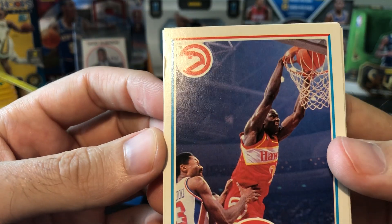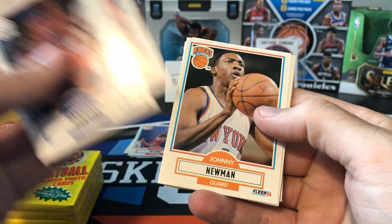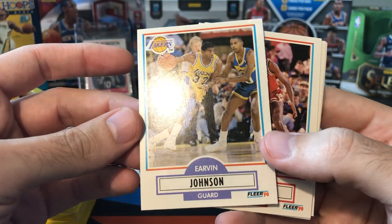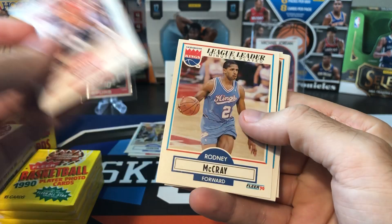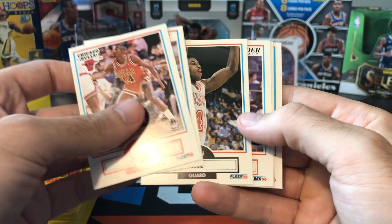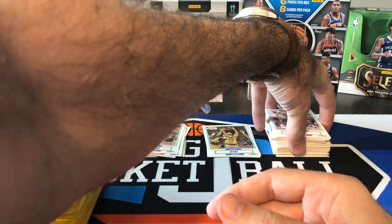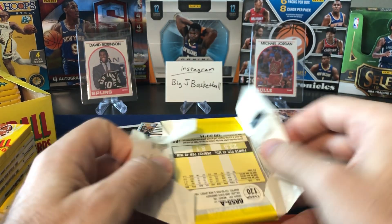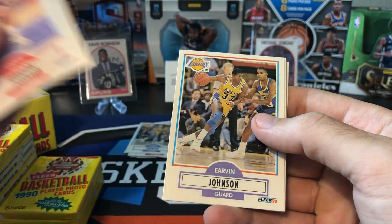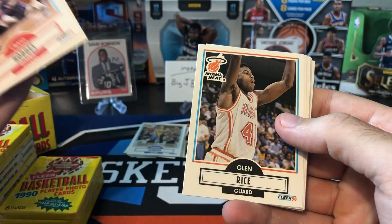Dominique right up front — oh, and that one's dinged up pretty bad, unfortunately. Hersey Hawkins, Detlef Schrempf, Robert Parish the Chief, Kevin Johnson, Johnny Newman, Vinny 'Microwave' Johnson, Jerome Kersey, Magic Johnson — centering's kind of rough on that one too, skinny on the left, fat on the right. Craig Hodges, Roddy McCray — the league leader in minutes played for a horrible Kings team. Steve Kerr, league leader in three-point accuracy. Sean Elliott and Paul Pressey — Sean Elliott might be a rookie too, I'll double-check that.